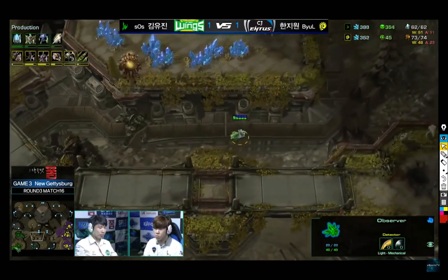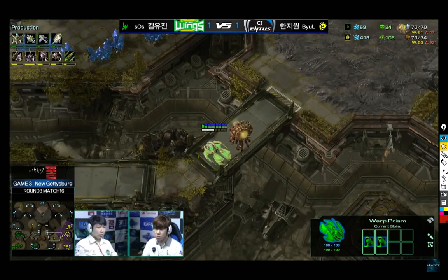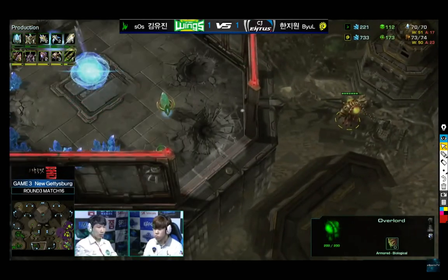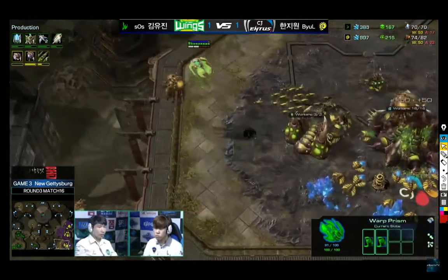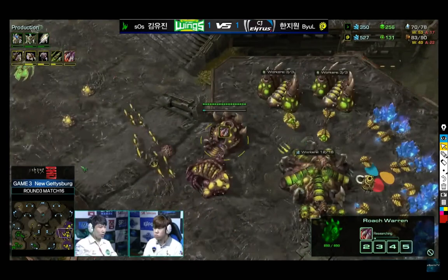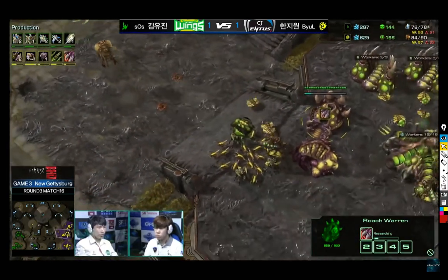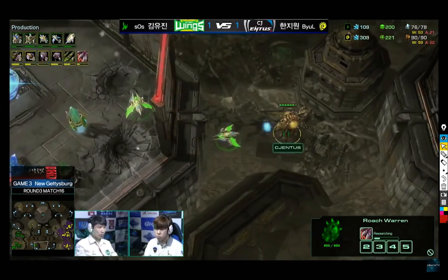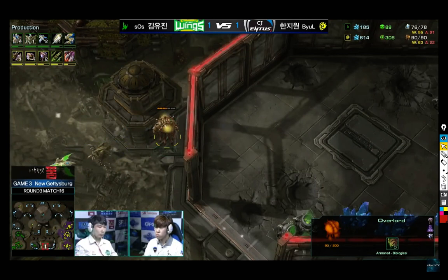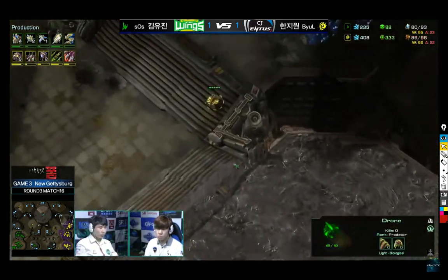With the DT drop already scouted and SOS warping in DTs right next to the overlord, the DTs are expected to do little to no damage. SOS is getting Phoenix air upgrades, possibly for an air transition — having air control would mean the island third base wouldn't be able to be harassed. He's able to snipe creep tumors, and SOS is in fact going for a charge lot timing push when charge finishes. Notably, he doesn't have a single forge — his attack upgrade is going into the Phoenixes rather than the Zealots or ground units.